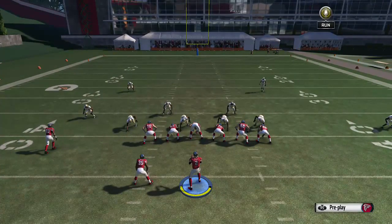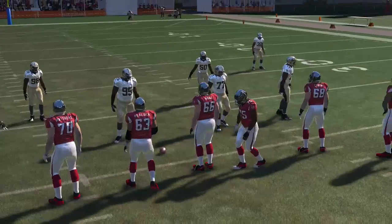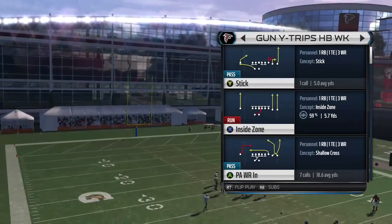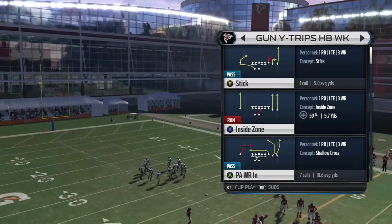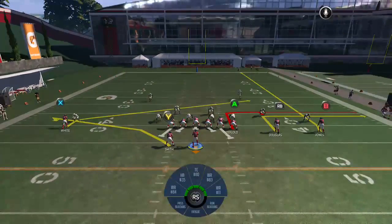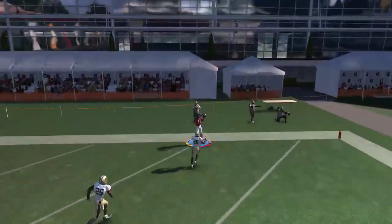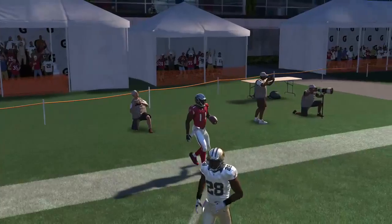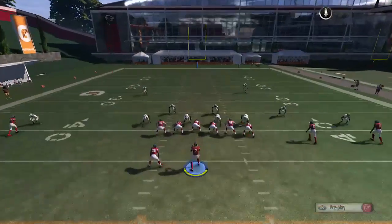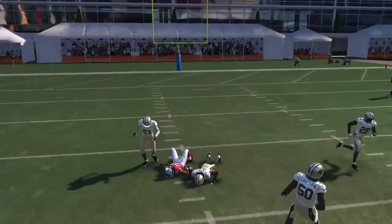So that's all from the Gun Dice Slot. Now we're going to go to the Gun Y Trips Halfback Weak. The first play we're going to look at is the Stick. Sticks get that unique route on the right side where the guy gets by his guy very easily for the touchdown. But what we're also trying to do is take your running back, put him on a streak, and get it to him once he clears.